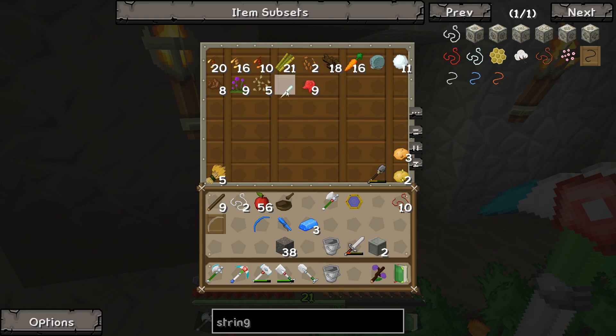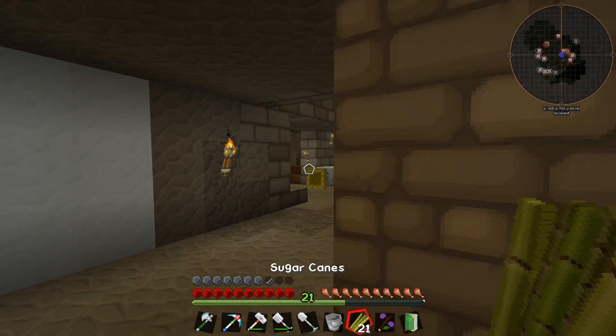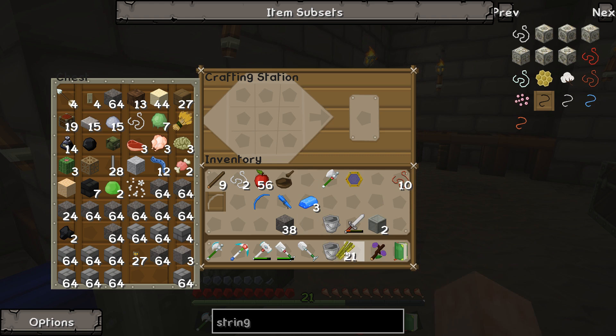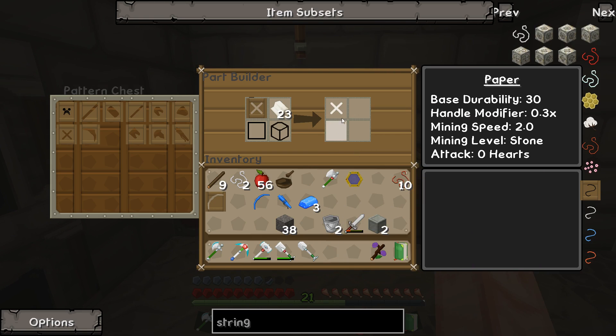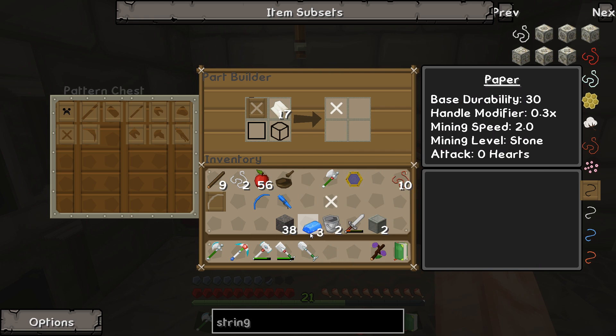That should make seven paper — should be enough I think. Let's see: twenty-one translates into three paper each. Something went wrong, there we go. So put in the paper — we got a paper tough binding. The durability goes down a lot by using that.